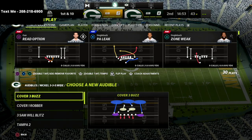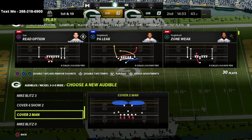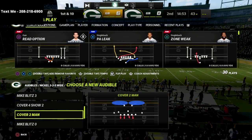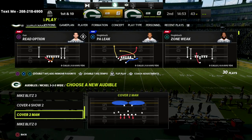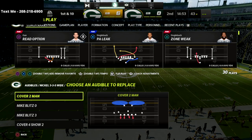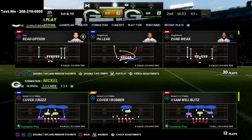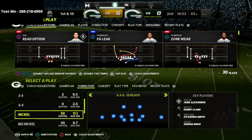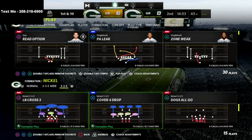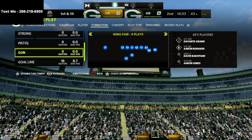Put the two man under in your audibles. You can run this from cover 2 man or from Mike blitz zero — both are really good. Come out in the 3-3-5 normal defense, really important, and come out in cover 4 drops normally, then audible into the 3-3-5 wide because we want to get safeties at the linebacker position.